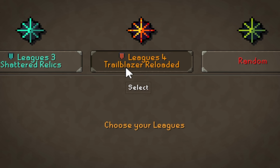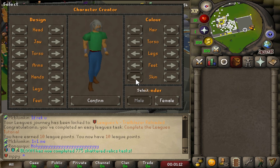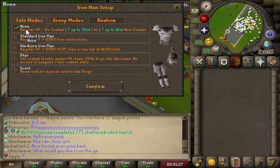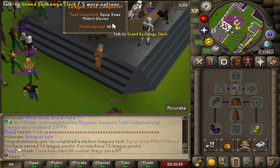We will be competing in Leagues 4 Trailblazer. At 8 thresholds of League points you will select a new relic. These relics will provide powerful boosts like double attack speed. Let me pick my skin as well. Look how many people are online already — holy shit. We also got an achievement as well.